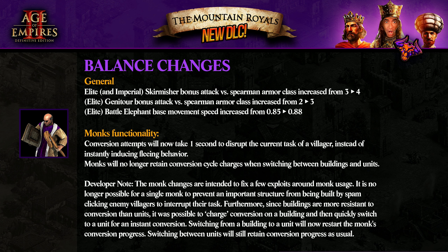Developer note: the monk changes are intended to fix a few exploits around monk usage. It is no longer possible for a single monk to prevent an important structure from being built by spam-clicking enemy buildings to interrupt their task. Furthermore, since buildings are more resistant to conversion than units, it was possible to charge conversion on a building and then quickly switch to a unit for an instant conversion. Switching from a building to a unit will now restart the monk's conversion progress; switching between units will still retain conversion progress as usual. Really, really nice.